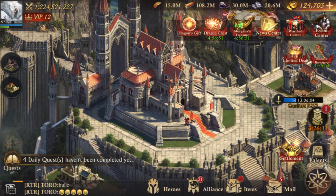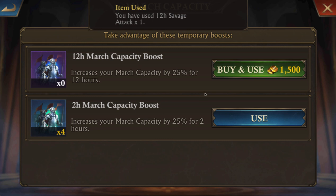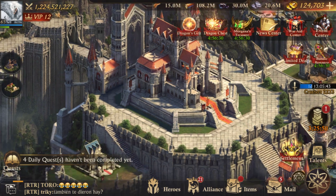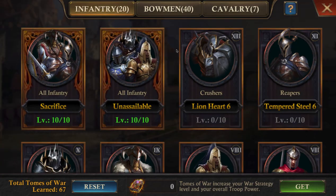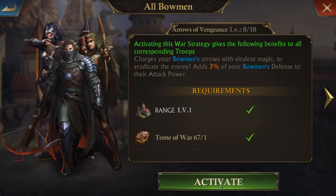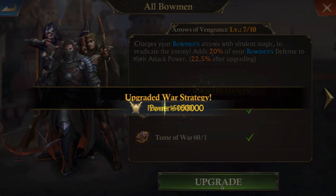Next I want to do my city buffs — make sure that you have the best attack available and the best march capacity. I'm going to apply the two-hour buff here. Next you want to go over to your War Tomes, your Library of War. I have my PvP setup right now; I'm going to reset it to my PvE. No matter what your level is, you'll want to apply Arrows of Vengeance — max that out. That's the very first priority: Arrows of Vengeance.